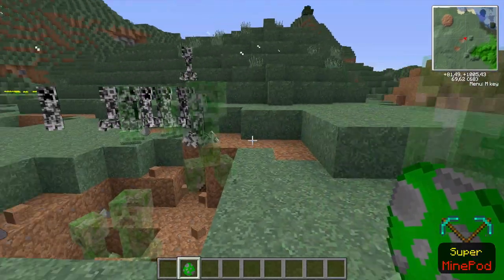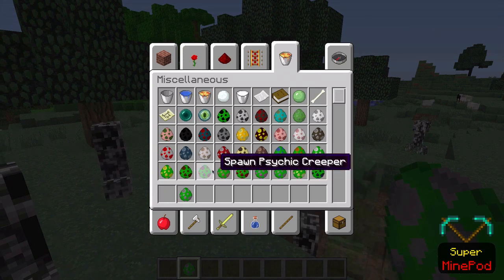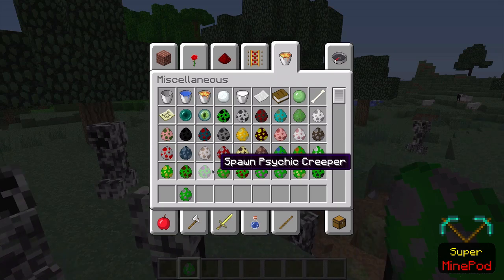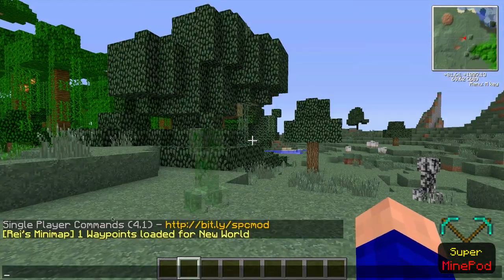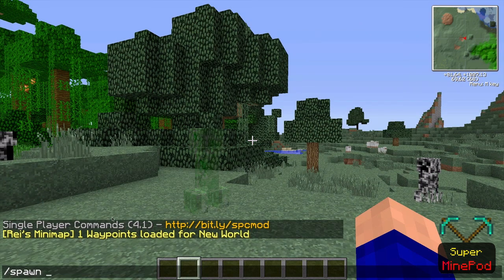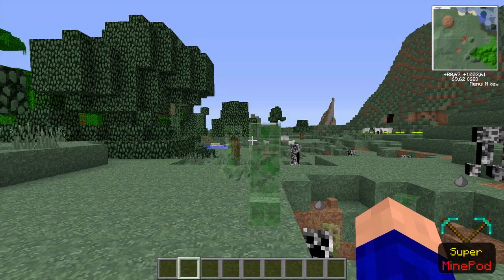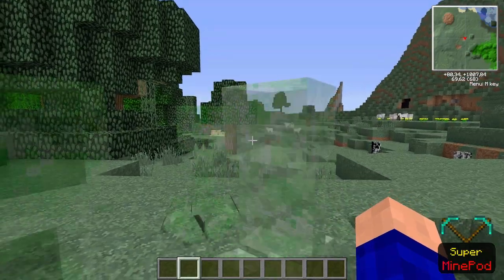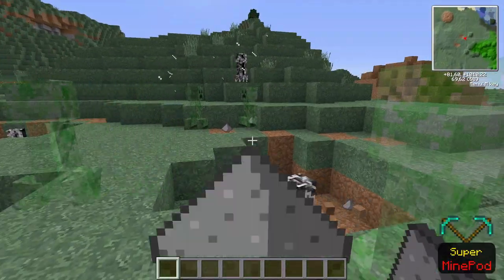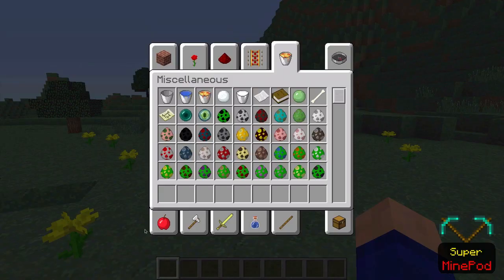And here we get the ghost creeper. There are mob eggs for all the creepers — you can craft them, and the crafting recipes are on the forum page in a spoiler. The only one you can't craft is the ghost creeper; you spawn it with single player commands by typing 'spawn ghost creeper.' The ghost creeper doesn't destroy blocks but it damages you and all nearby entities, killing them all. All creepers do drop gunpowder.